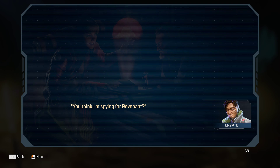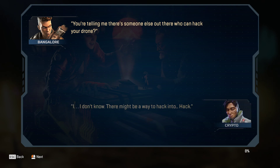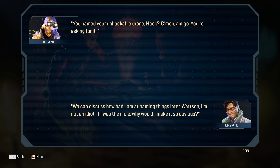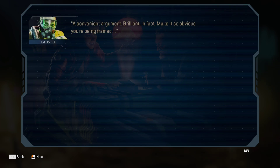"You think I'm spying for Revenant? You're telling me there's someone else out there who can hack your drone?" "I don't know. There might be a way to hack into... Hack." "You named your unhackable drone Hack? Come on, amigo. You're asking for it." "We can discuss how bad I am at naming things later. Watson, I'm not an idiot. If I was the mole, why would I make it so obvious?" He does have a point — using his own drone would be foolish if he were the mole.